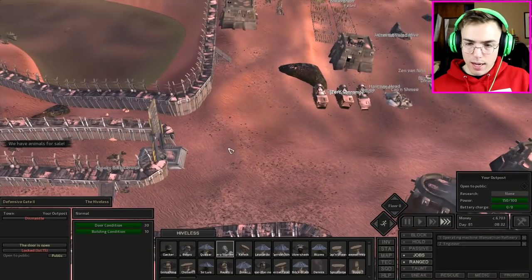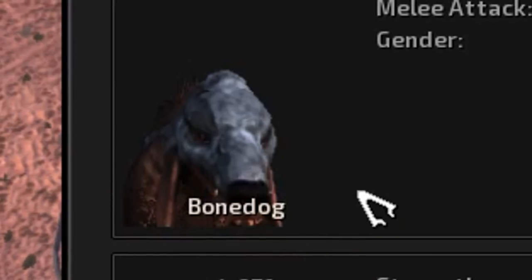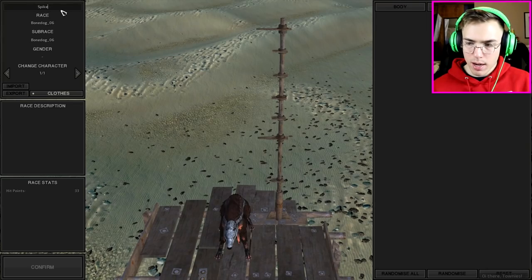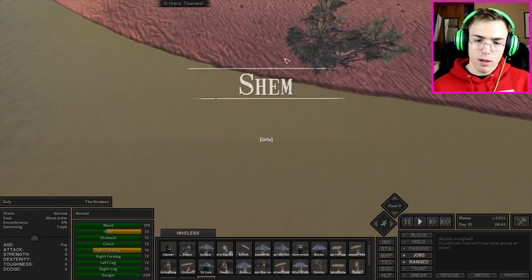Beast trader has arrived to your outpost — excellent. Hey there townies, open the gates. They've got animals for sale. You know what, I think it's about time we got a bone dog. Let's go ahead and buy this little bone dog right here. Spike — wait, spike is a boy's name. What's a girl dog name? Girly — I think that's appropriate. What the hell — oh, it's the water. Okay, it's underwater.